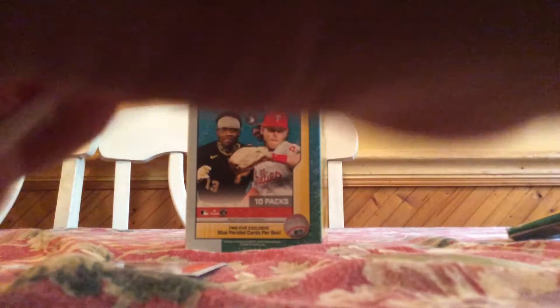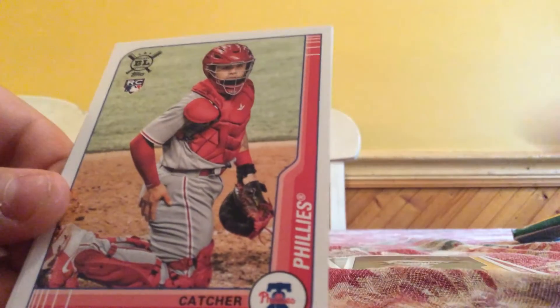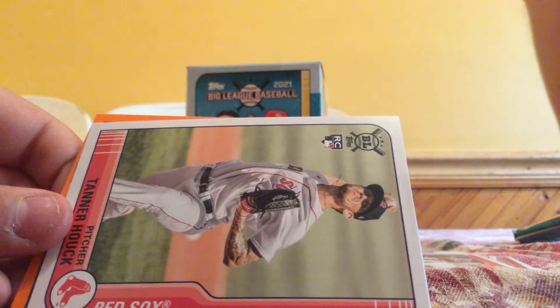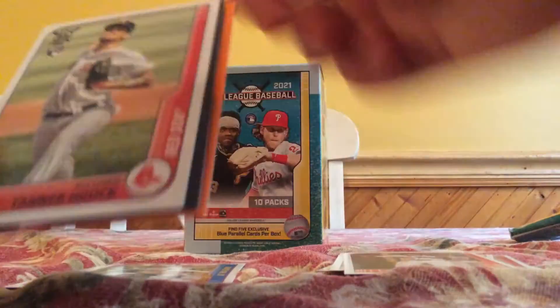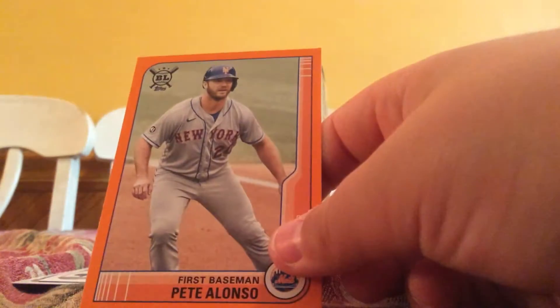Second pack - cards are a little harder to open this time. No blue in this one. We got Rhys Hoskins, Kyle Schwarber, Kang, Wong, Kim, Nimmo Mets, Rafael Devers rookie, Kirk, Chris Bassett - now a New York man - Tanner Houck rookie, Defensive Wizards, Wilson Contreras, Pete Alonso orange - team color, obviously.